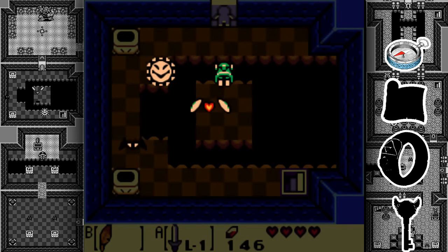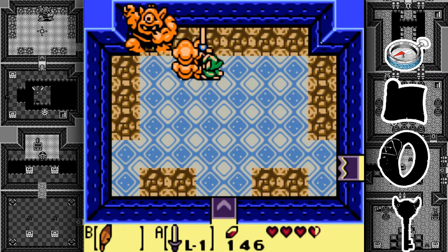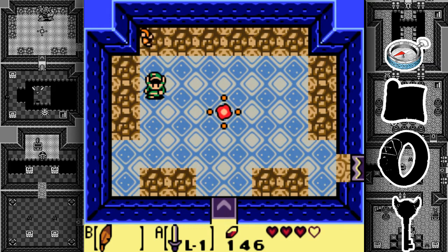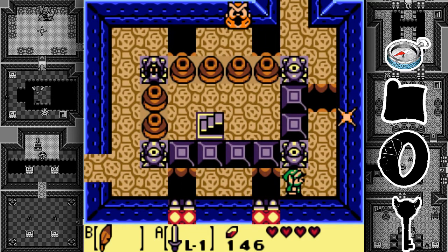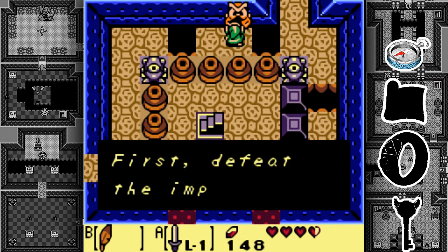Going through here we have the mini-boss. He does quite a bit of damage so you'll want to be careful. He can throw bombs at you. There's a fairy — come on, heal Link! If he gets his hands on you, he'll throw you and you'll take damage from that. You could also fall down a pit if you're on a cracked floor, so be very careful. There are also too many pits in this room.